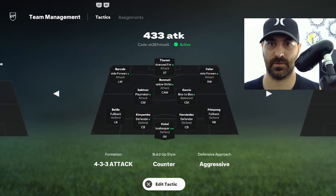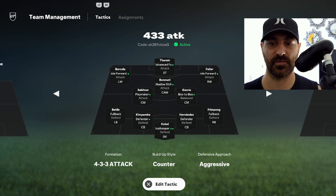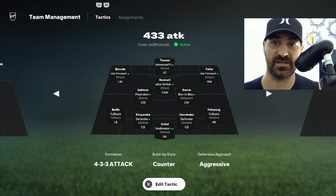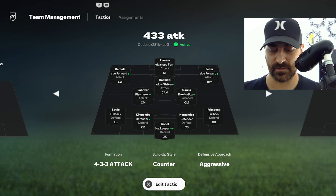The tactic code is right there on screen — it's 'ek' in small letters, then 2811, then small letters 'vko', then a small letter 'g' capital. Go out and try these tactics and let me know in the comments what you think. I personally believe 4-3-3 is a very strong formation this year. It got me to Division 3 and I got my weekly rewards quite easily. You can also use this formation in Squad Battles for rewards — it's definitely worth playing Squad Battles this year, especially since you only have 12 games to play. Hope you enjoyed the video, see you in the next one!